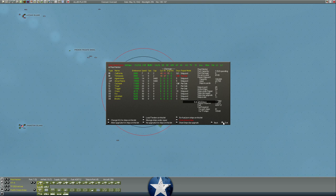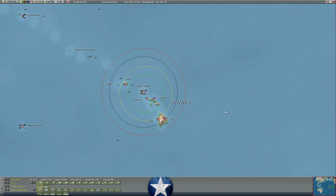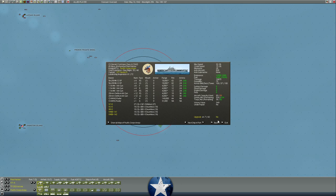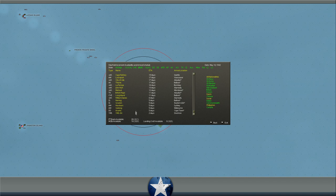Looking at what we have ready in May of 1942: we've got the Colorado, Nevada, Oklahoma, Idaho, New Mexico, and Mississippi, plus the British battleship Warspite — they all just got back from bombarding Midway when we retook it. We also have one carrier here — Hornet doesn't have an upgrade until July. The Wasp is coming online in 31 days, which is our next carrier. We also have the escort carrier Long Island available, plus a whole bunch of auxiliaries between now and then.